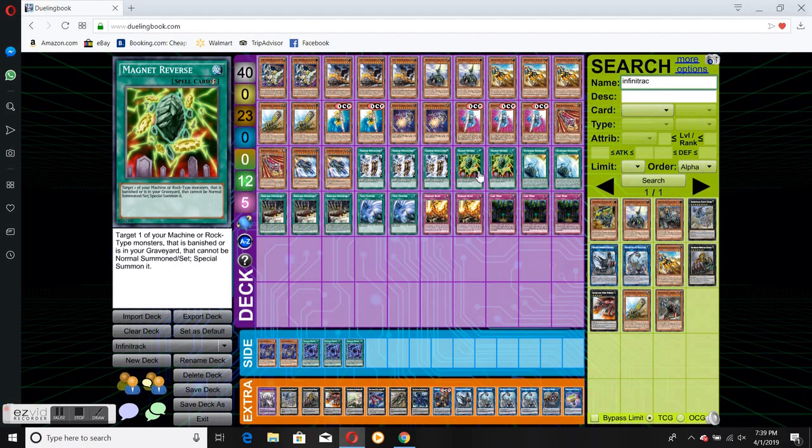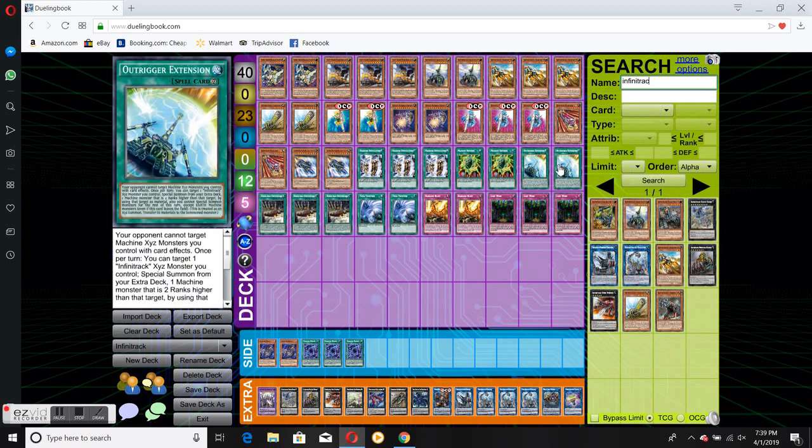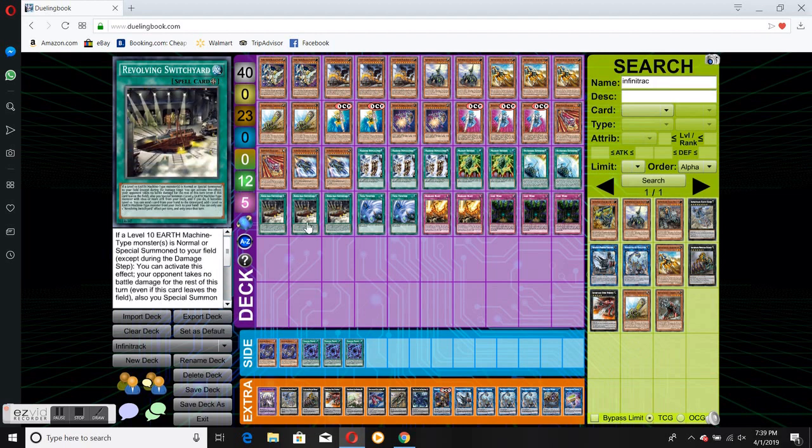Two Magnet Reverse — lets you revive some of these cards, which can be pretty useful if you're trying to go for the higher link plays and out-trigger extension. This is the rank-up card that also prevents your XYZs from being targeted, so it's pretty useful and it just helps the deck.